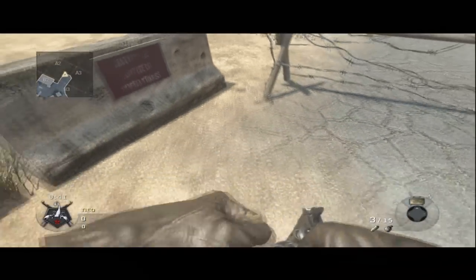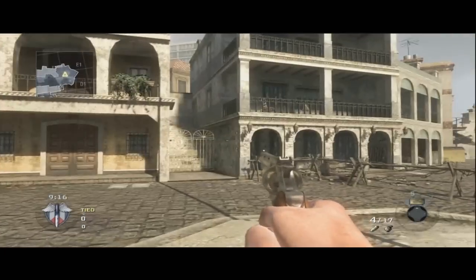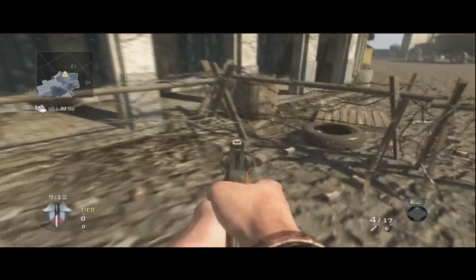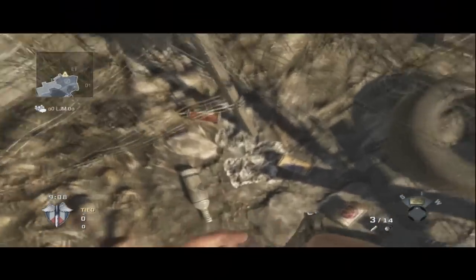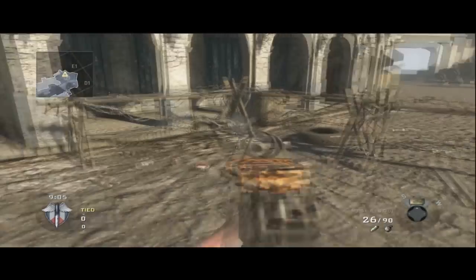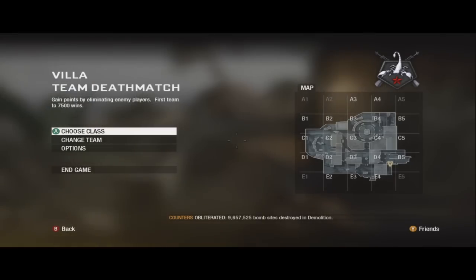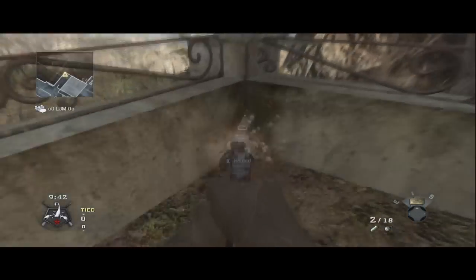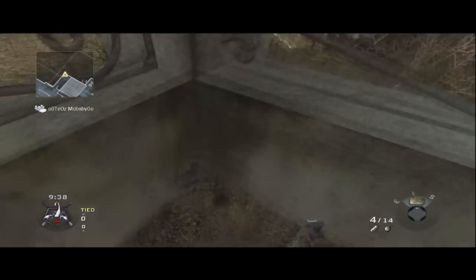Remember, the person getting outside the map needs to be the host — don't forget that. Here's one on Havana, there it is on the map. It's at E1 and you're going to go right there in that corner. Here's another one on Villa — go to E4, or bordering D4. You're going to be right here in this corner with the RC XD.